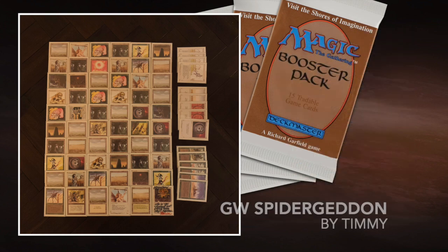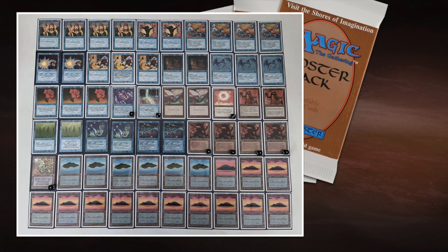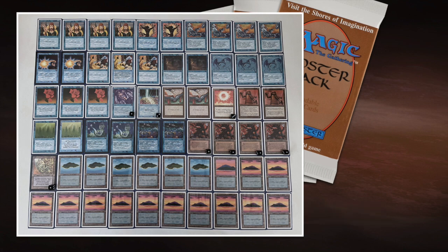Okay, so this is my deck. Now let's take a look at my opponent's deck — the Blue Tide. I've called it the Blue Tide because we've got four High Tides in this deck. I think it's super cool that you're playing with four High Tides — you don't see that that often.